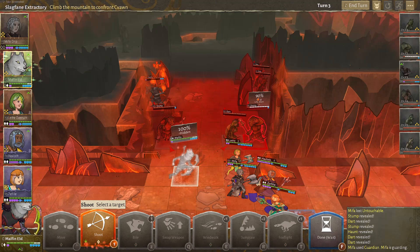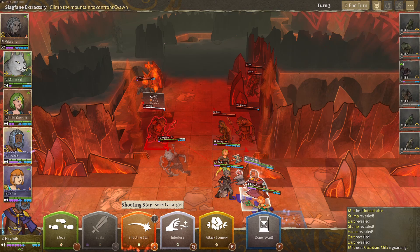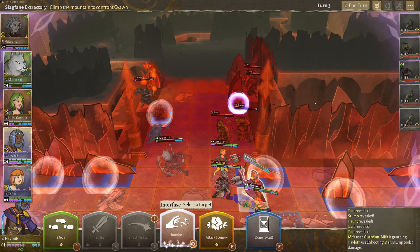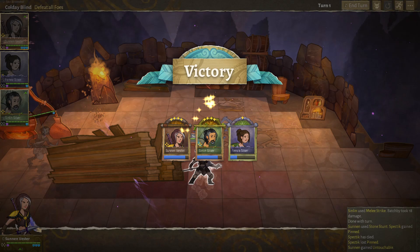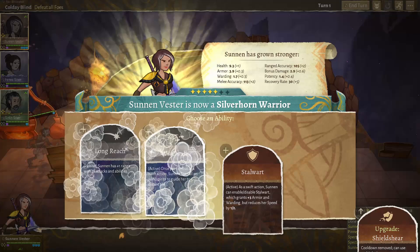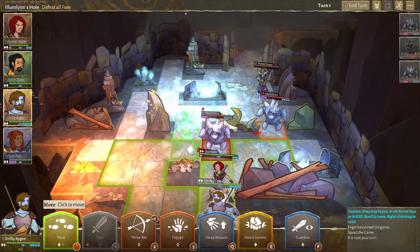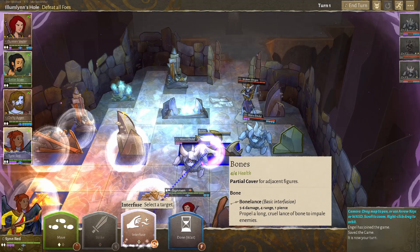Returning to the idea of character customization: defeating encounters grants experience that leads to level ups, accompanied by stat increases. The real jewel is the random set of four skills the player can choose from — this is the biggest feather in Wildermyth's cap when it comes to character building. Randomization is yet again utilized for an understandable reason. Gimping the player by limiting what options they get to put on a character forces them to experiment. Titles with more complex gameplay mechanics always benefit when they require the player to experiment and push them out of their comfort zone, even if min-maxers find this annoying.